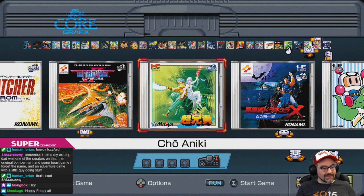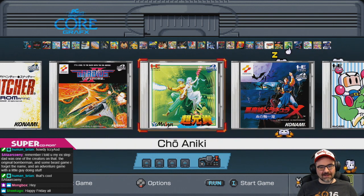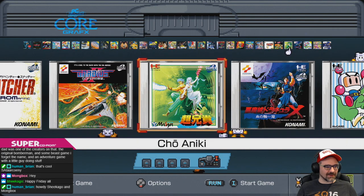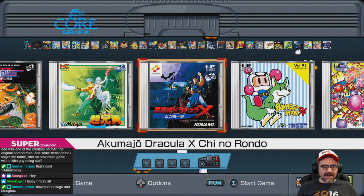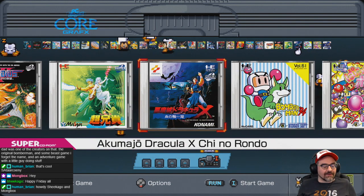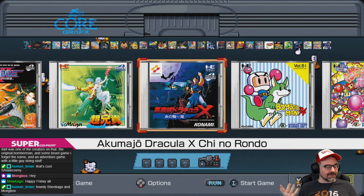Cho Aniki is a long-running shoot-em-up series — it's a homoerotic shoot-em-up, kind of humorous and weird. Akumajo Dracula X Chi no Rondo is Castlevania Dracula X Rondo of Blood. Foolishly, this was never brought to America — it was the killer app for the console in Japan. People never got to play it in English until the PSP version came out, and you can also get it on PlayStation 4.